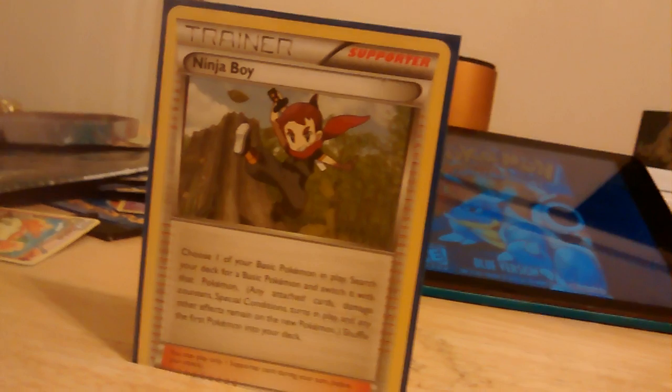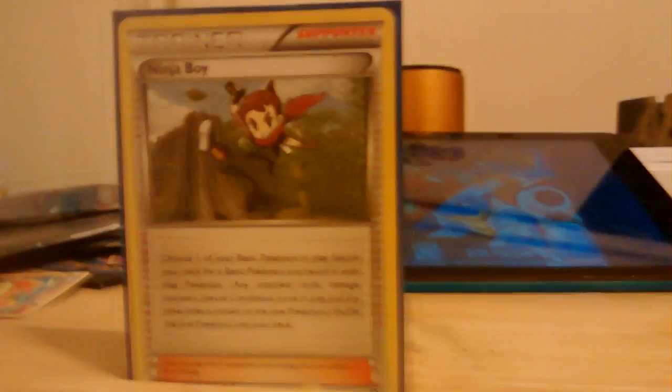Three Ninja Boy. I usually use it on my Shaymin if I can't get it knocked out by me — so my opponent doesn't take any prizes — or retreating it to my hand. I use Ninja Boy to swap it for a Zygarde or something. Then I run three N cards. Each player shuffles their hand into their deck, then draws a card for each of their remaining Prize cards. I run three of them.